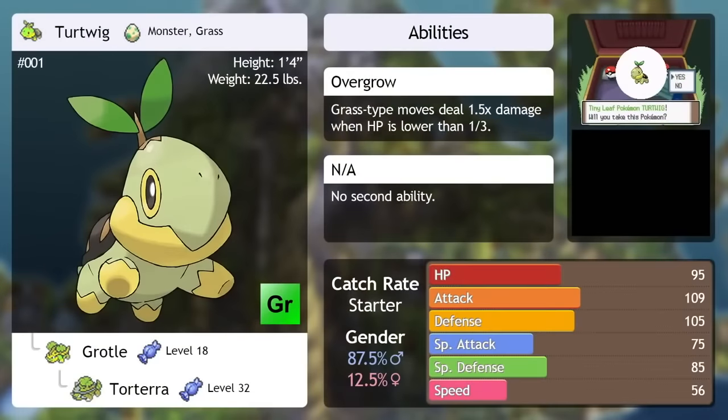On to Turtwig itself. It is a prime example of what this means for the game. A physical attacking Grass type Pokemon would not have been all that useful in a previous Pokemon game, but here Turtwig is able to learn physical Grass type moves and can do a lot of damage because of that. It's a very prime example of a Pokemon made useful by these new mechanics.